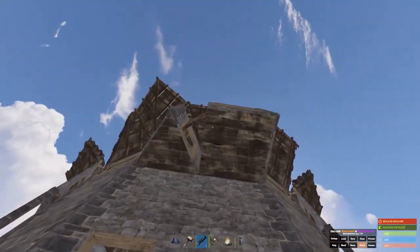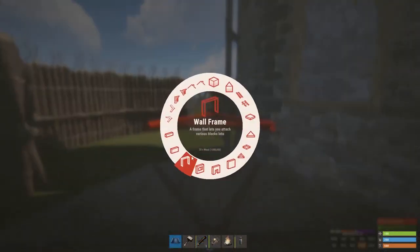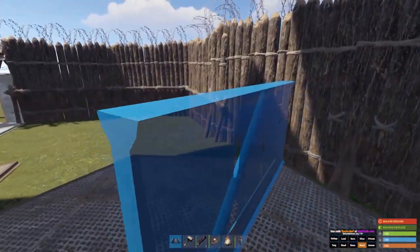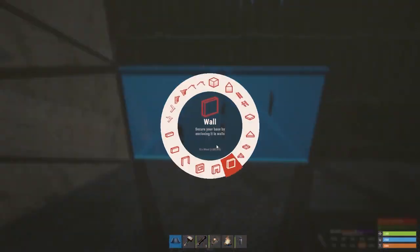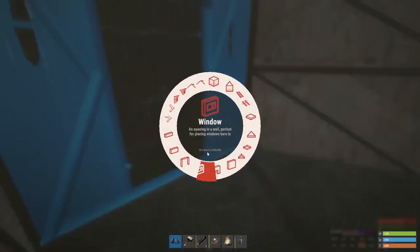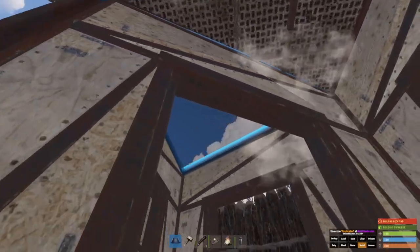Maybe you log off and put some stuff down there. It's pretty simple — just half walls. An entrance here, get the little airlock thing over here. You can use double doors to increase mobility — it's up to you guys.